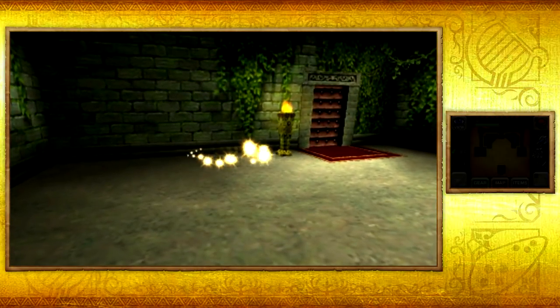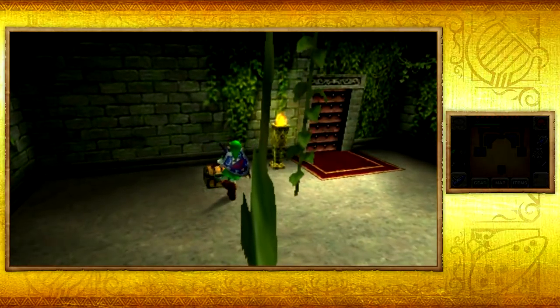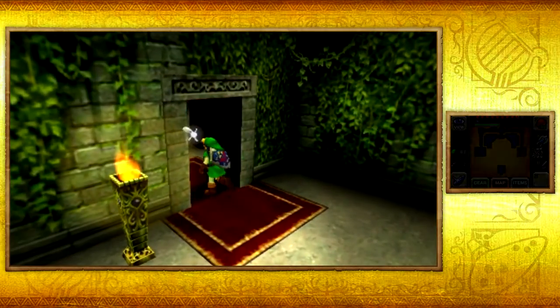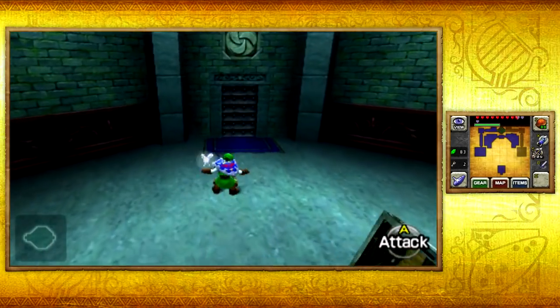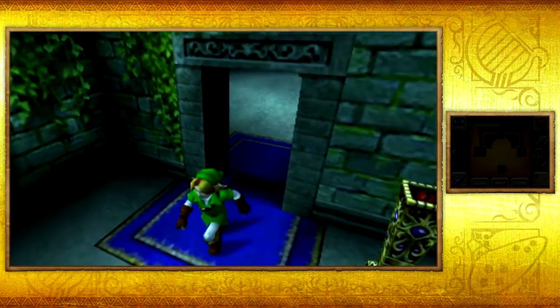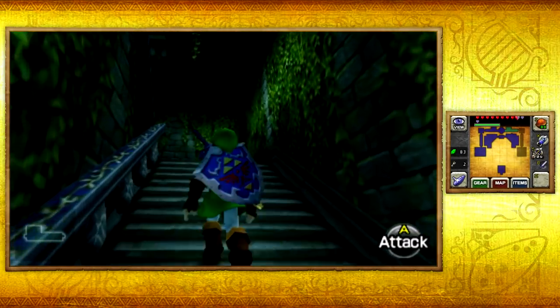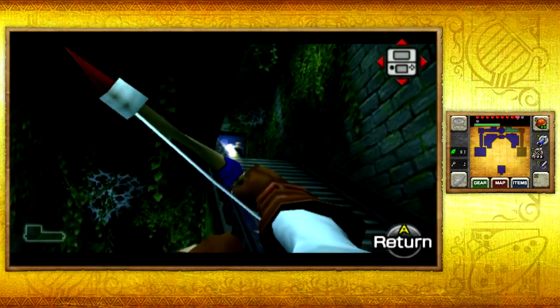Once you do defeat him — look at that, another small chest. This one also holds a small key. That is what I meant — because as we progress, let's say we only had one small key, we'd end up unlocking the next door and then we'd literally be roadblocked. So it's a good thing we have two small keys on us.